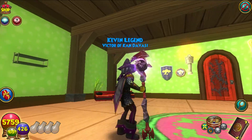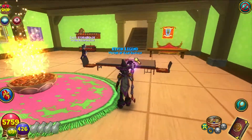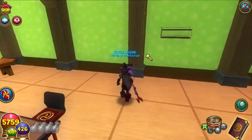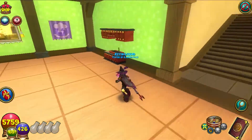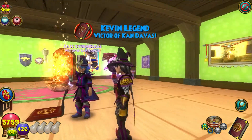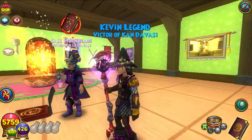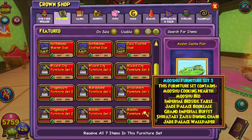The Marleybone one I'm not as happy with, to be honest. For Mushu Set 3, we get the Mushu Cooking Hearth, the Mushu Bed, the Imperial Bedside Table, the Jade Palace Bookcase, the Grand Imperial Buffet, the Sherlock E.T. Zaisu Dining Chair, and the Jade Palace Wallpaper.